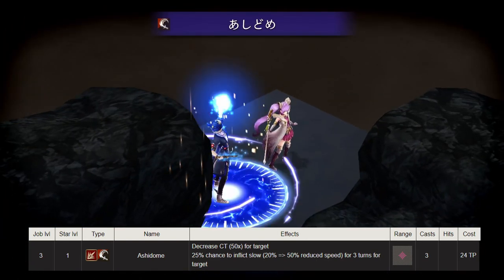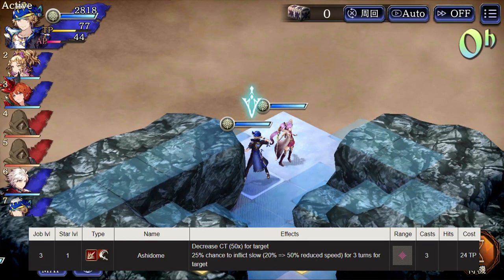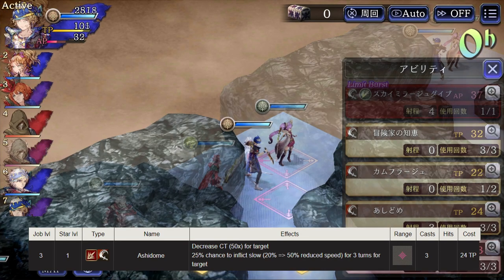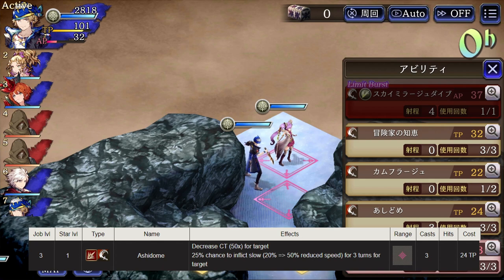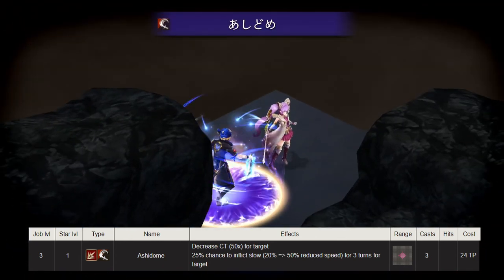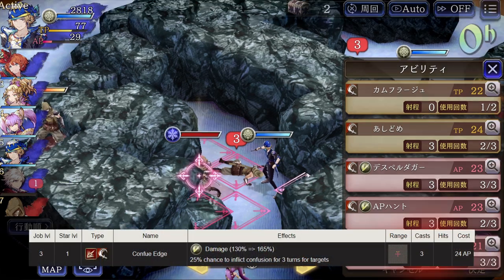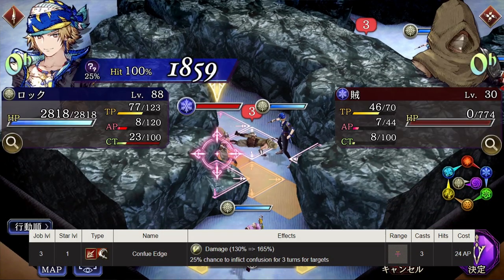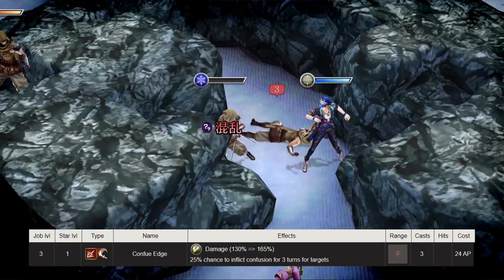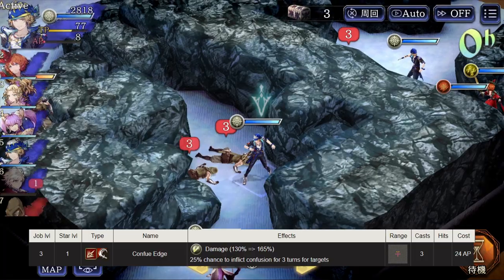Ash Dome is going to be a very strong PVE move, especially for raids. Locke also has a three-hit drain rush from his Nightblade sub job. Confuse Edge is a pretty simple 165x modifier with a 25% base chance to confuse. It gives Locke a different AoE pattern to work with, but I'd rather see him use AP Hunt over this.